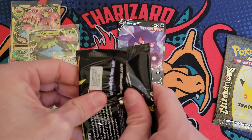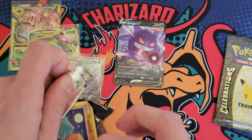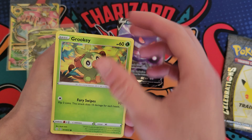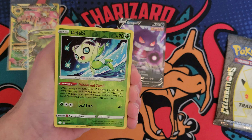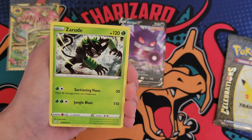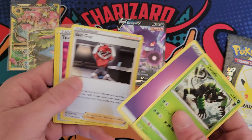Let's see what Shining Fates has — there's always a chance for something crazy out of here. Trapinch. Snom. We got a Grookey. Spinarak. Shinx. And then a Reverse Celebi with a Zarude. Kind of a dud pack — actually, that was a dud pack. But we still got one pack left, so let's see.